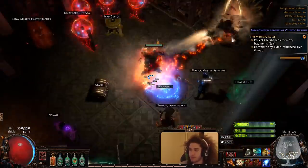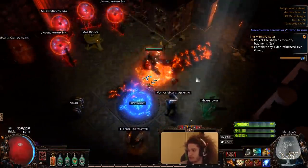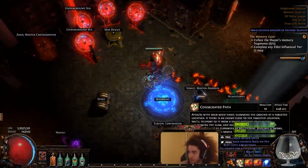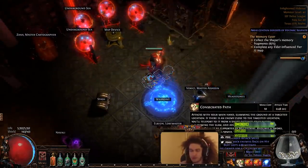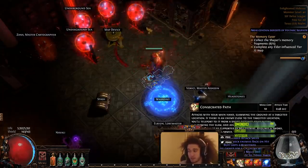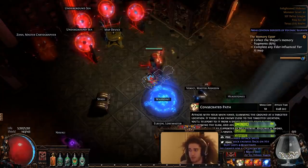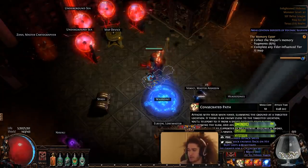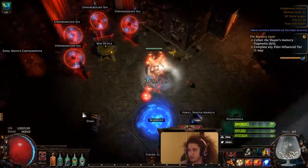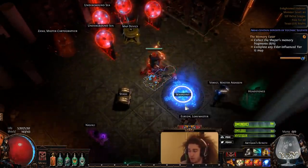I'm using Flame Dash as my main mobility skill. This is without quality and not really super high level, so this will get much quicker. Instead of Shield Charge, I decided to use Consecrated Path. It just feels a lot better to me — it's also just kind of fun to use. It's kind of dangerous in red tier maps, but having a slow Shield Charge is also equally dangerous. I figure this is more for bossing. I also just have a basic Phase Run just to move around, which actually pairs really well with Consecrated Path.